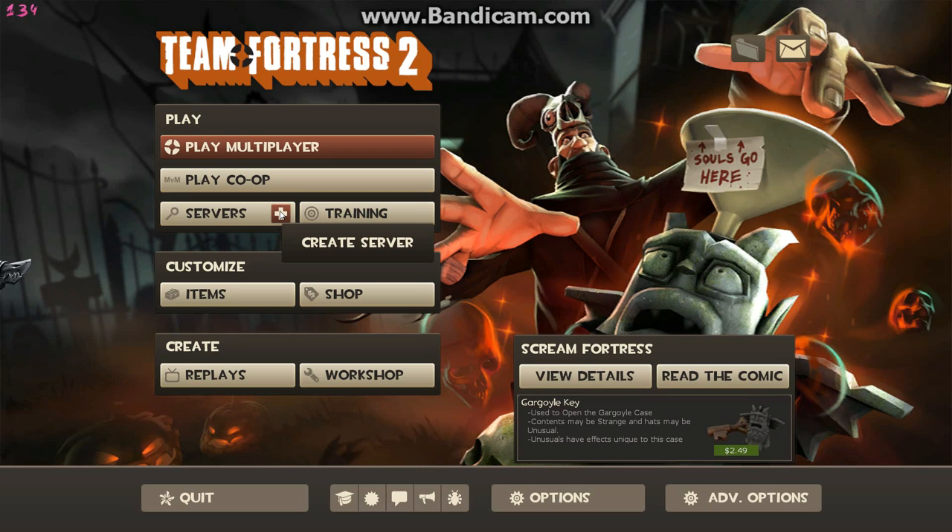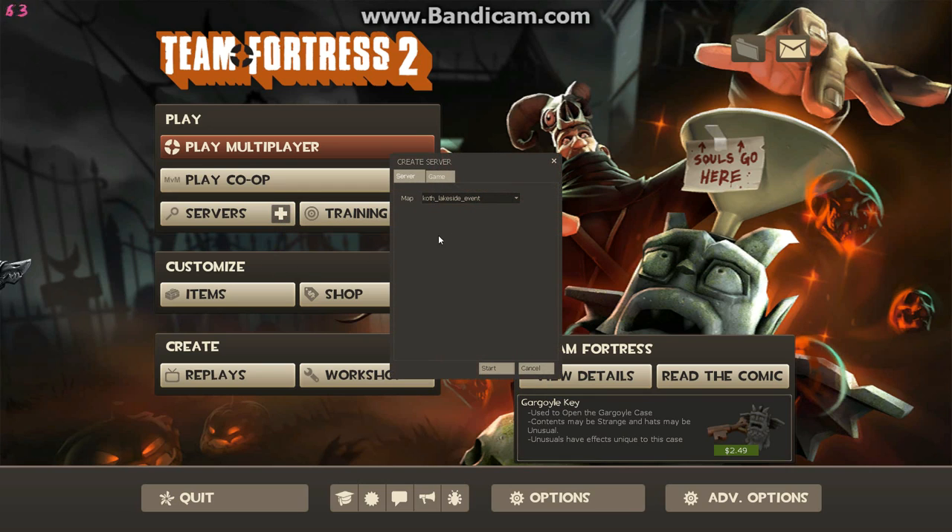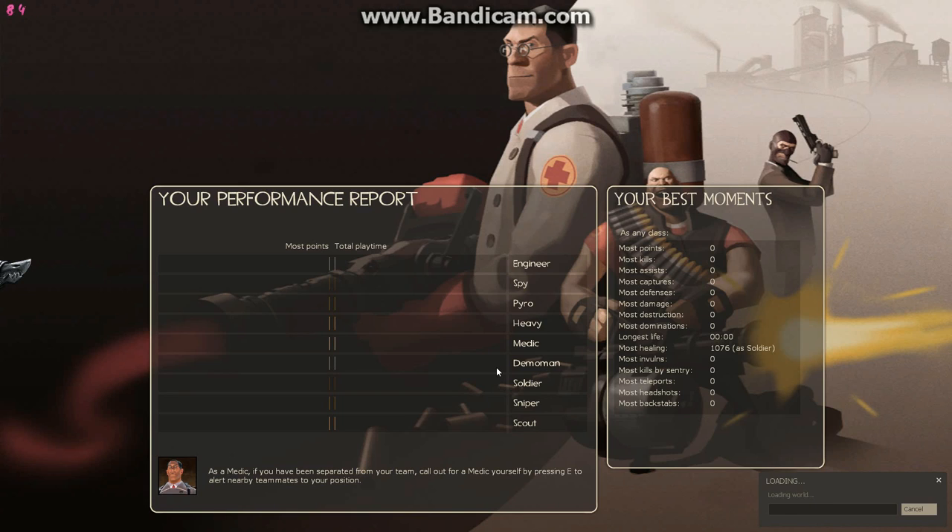Let's get the Bombonomicon first. Hit Create a Server. The map you're going to want to find is King of the Hill Viaduct Event. You don't really need to mess with any other settings. Hit Start and wait for that to load.